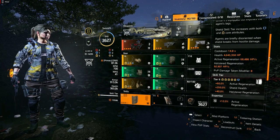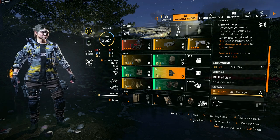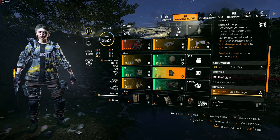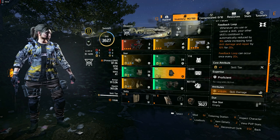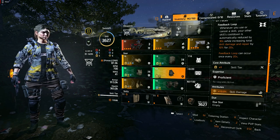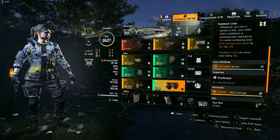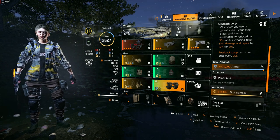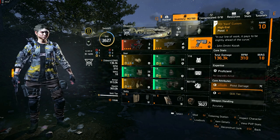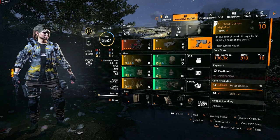Since this build fully utilizes the Hardwired gear set, we need to focus on gloves and a holster. For the gloves, our priority is the skill tier, and we've included a 10% skill damage attribute. Additionally, on the knee pads, we've added 170,000 armor along with another 10% skill damage attribute. We're able to allocate armor on the knee pads because we're leveraging a named pistol, the TDI card custom, which grants us an additional skill tier.